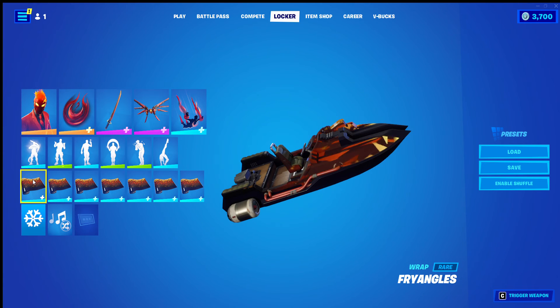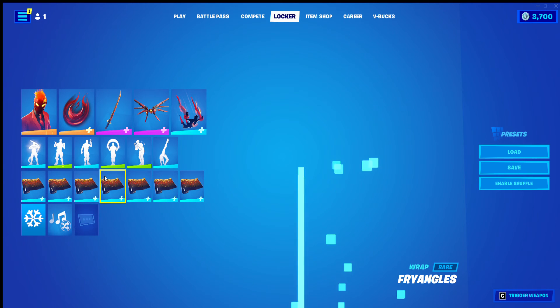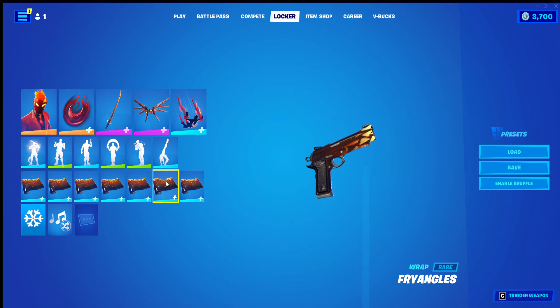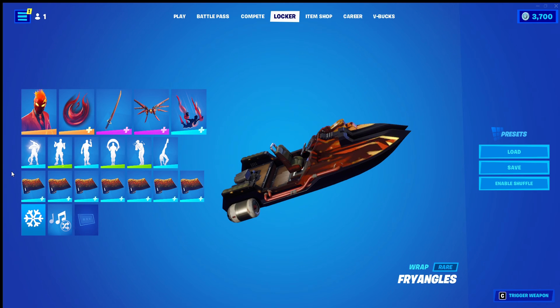And lastly we have the Friangles — I like the name for the wrap I'll be using. I do like it a lot. It's not my favourite wrap, but it's the best one I could think of that didn't use the original wrap that came in the original Inferno bundle. So this one's the best I could think of. It's a good wrap, just it could be better, you know?